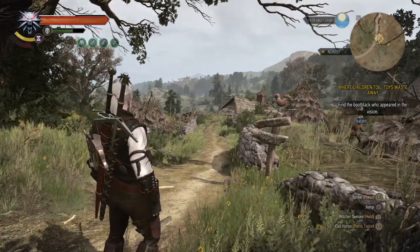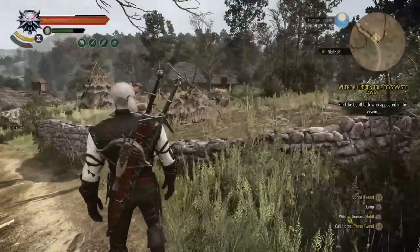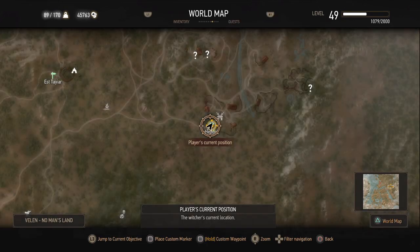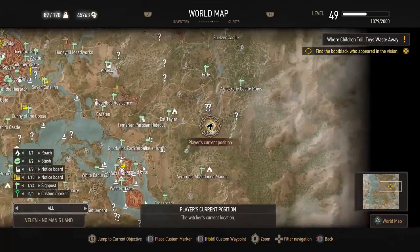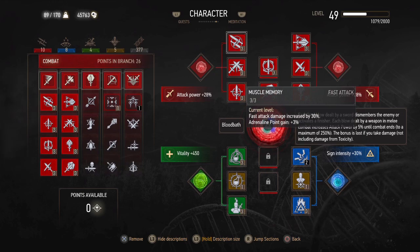Welcome back to The Witcher 3 Blood and Wine. We are currently in Velen, just exploring more than anything, trying to find some places of power so I can get a few more skill points. A few more things we want to pump into our skills before we move on, and maybe a few more skills that I still want to do.